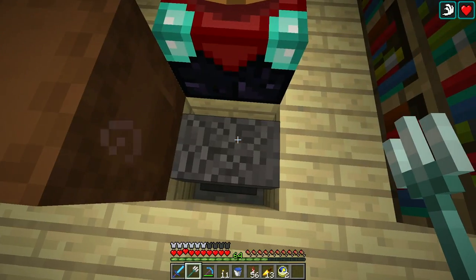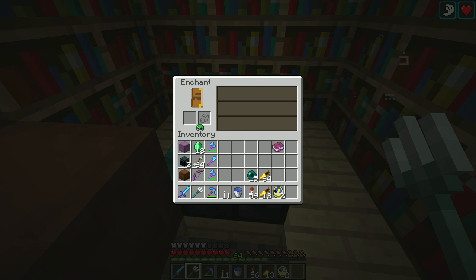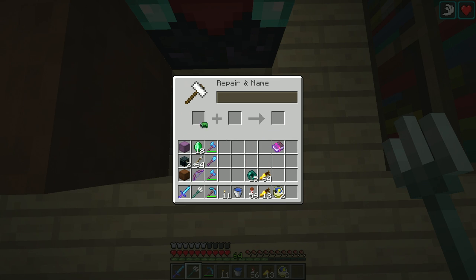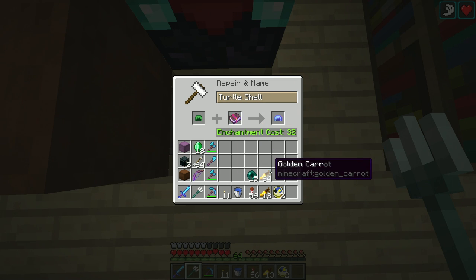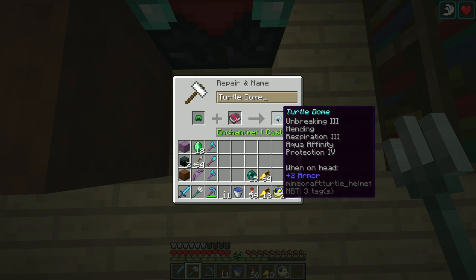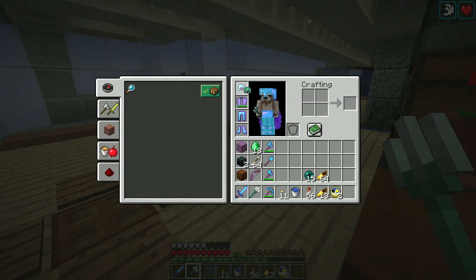And the cool thing is you can put it in an enchanting table and get armor enchantments. I put together this book — 32 levels — and we're going to make our turtle dome. This will give me water breathing, plus I get mending, respiration, aquaffinity, and protection. Just like it were a regular helmet. And this gives me plus two armor in addition, and it glows. Look at that.